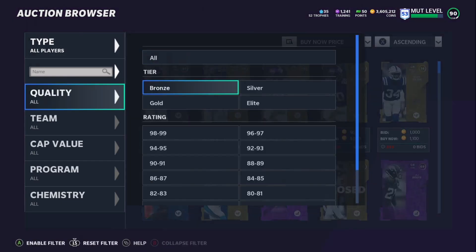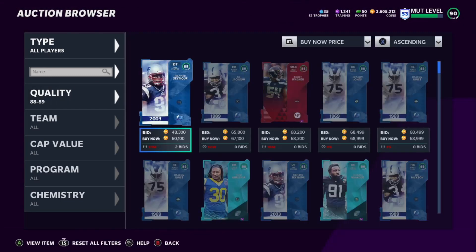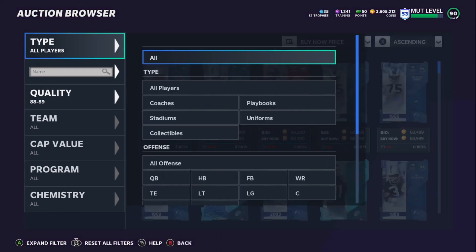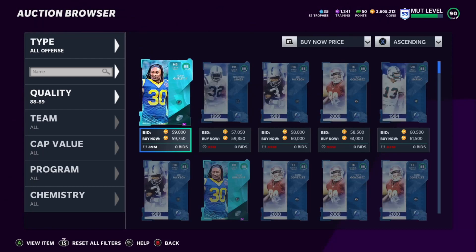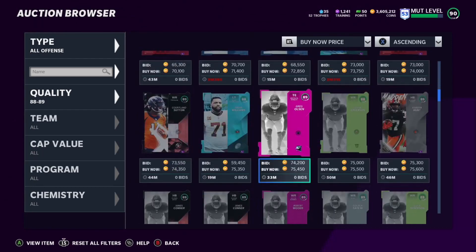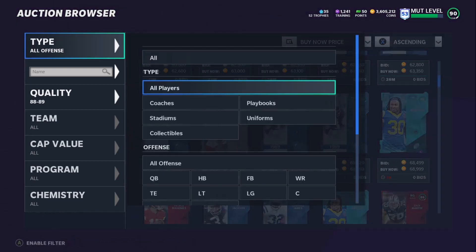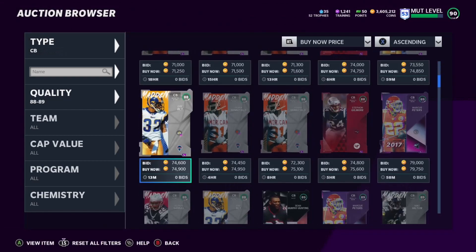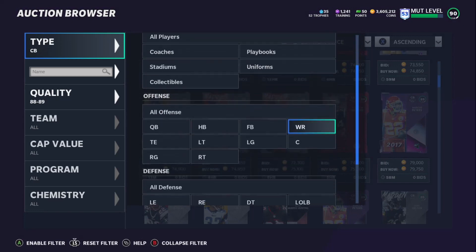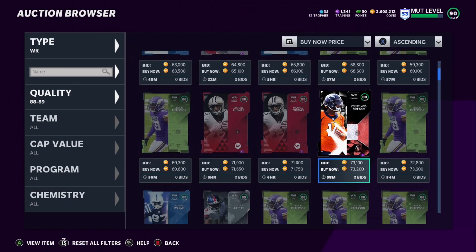89 overall cards are the sweet spot — 89s are going for about 20 coins per training if you grab them for about 70k. Let's see if we can get an 89 for around 70k. We got an 88 for 59k — not a bad price. 89 at 75k, 175k, 74k. Let's try cornerbacks — Marcus Peters at 79k, not what we want. Back to receivers: Cortland Sutton at 73k, you can buy that right there.